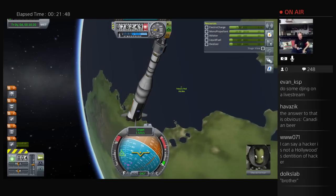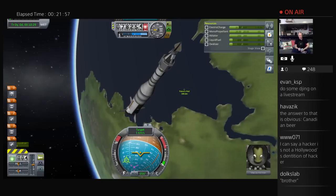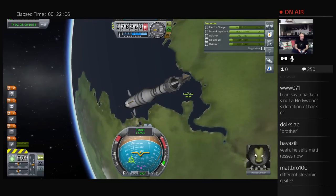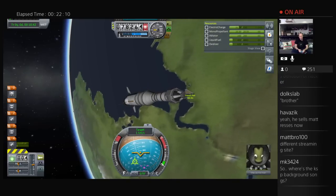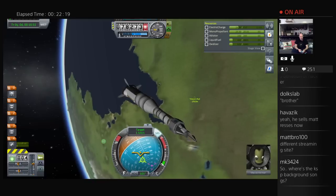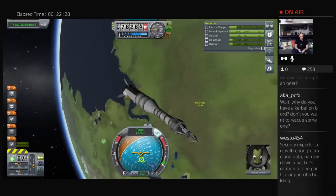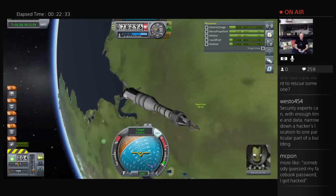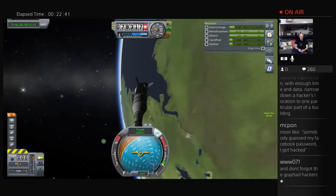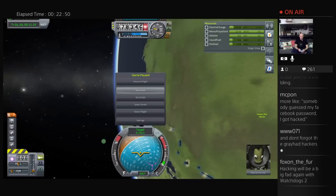A lot of people have this notion that every hacker is an evil person out to steal your bank account. While there are criminal hackers who do that, there are black hats and white hats and they're completely separate. We're about 170 meters out — I'm going to enable SAS, hopefully pause the rotation. We're moving at about 1.5 meters per second, that's about as close to zero as I'll get. I tried to change camera to the other spacecraft and that's not working.